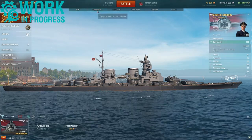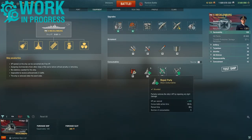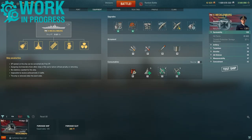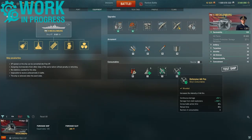Let's quickly look at the upgrades as I have adjusted the build. I've gone with a full tank build — main battery reload, steering gears, main battery accuracy, and concealment. You get five repair parties, access to a choice between a fighter and spotter aircraft, and unlike German battleships as already mentioned, no hydro, but you do get defensive fire.